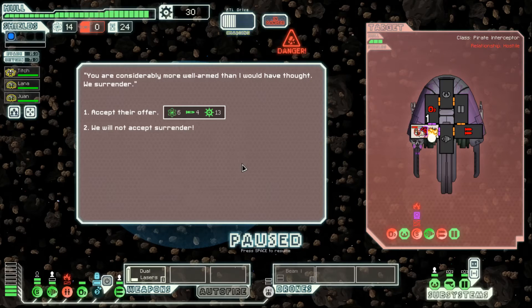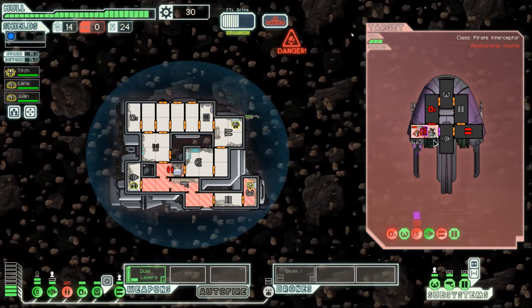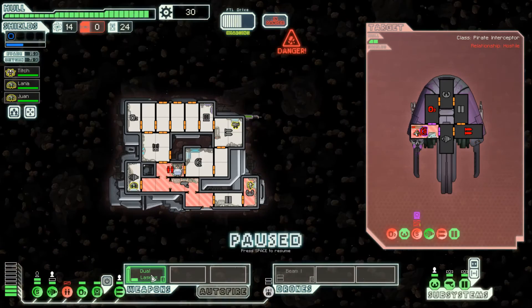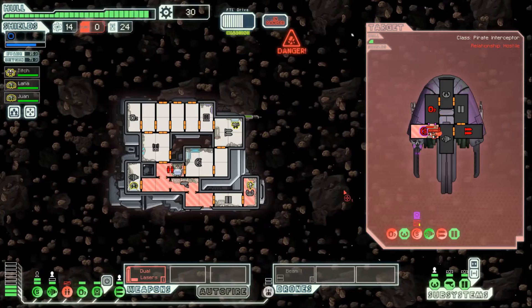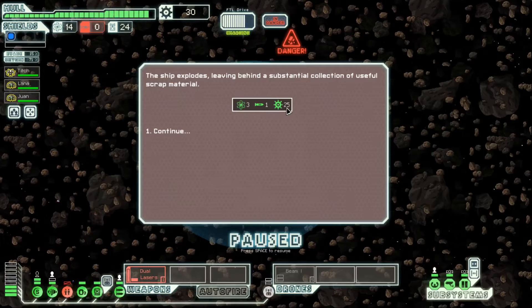They're offering us six fuel and four missiles for 13 scrap as a surrender offer, but we don't need missiles and we have plenty of fuel — we will not accept surrender. The trapped crew member put the fire out, but his oxygen is depleted, so now he's going to suffocate. We got 25 scrap, three fuel, and one missile from the wreck.